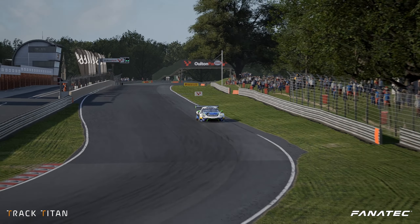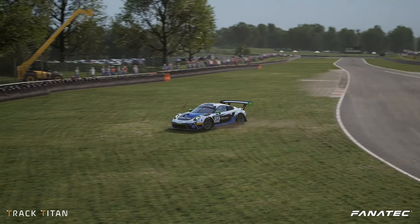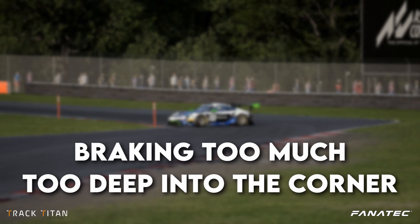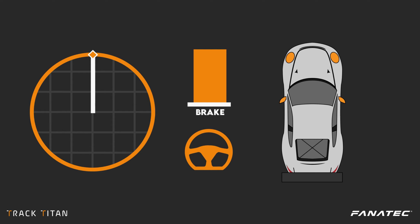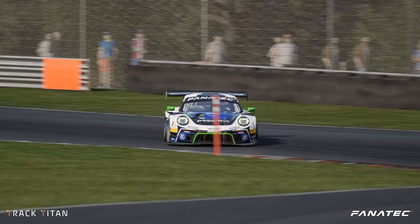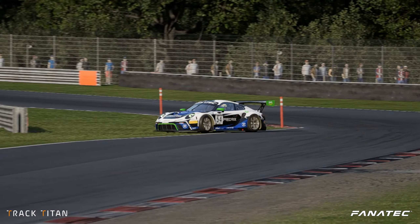There are several reasons why you might be struggling with oversteering as you turn in the car. The main one we see over and over again is staying on the brakes too heavily too deep into the corner. By combining cornering and braking forces, you're spending too much of the grip of the unloaded rear tires, and the weight of the car starts to pivot around the front tires, causing a spin.